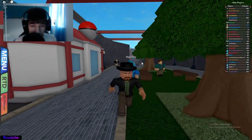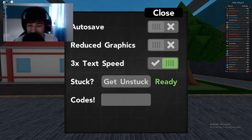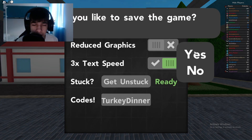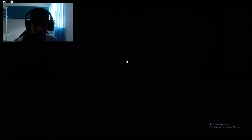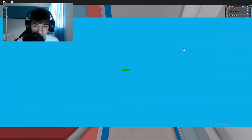The next code is 'turkey dinner' - copy and paste that. I can't remember exactly what this gives you. You need around four or five gym badges. It definitely doesn't give money - it should give you a Pokemon.